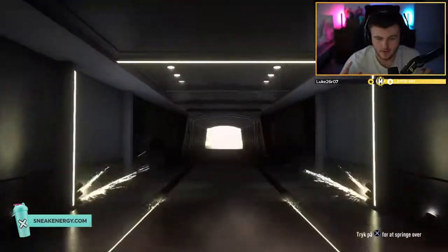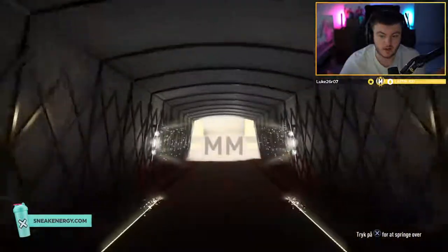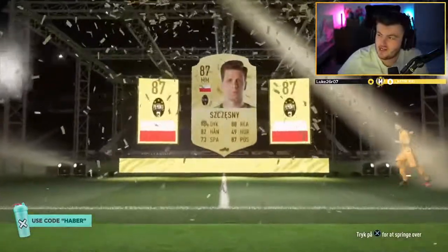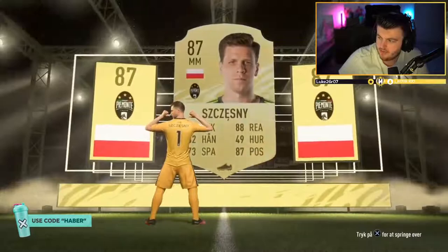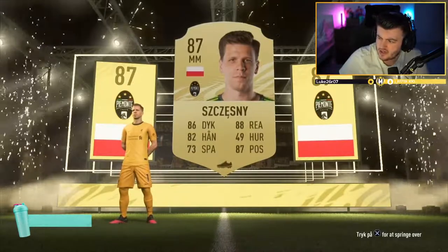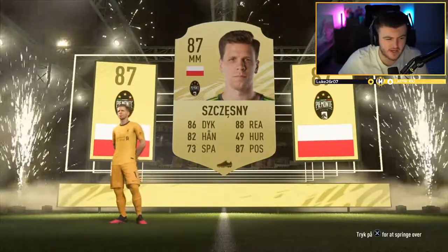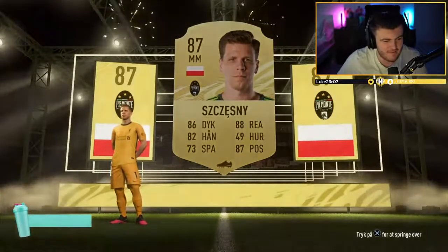It's not going to be a special card. Polish striker - it's an 87. The pack's worth about 200k right now on Footbin. 87s are worth what, like 35-40k? We need like three of these, maybe three of these and an 86 and 85, to make it back.